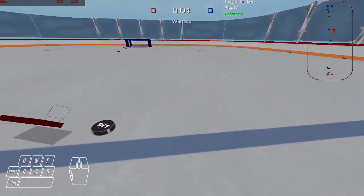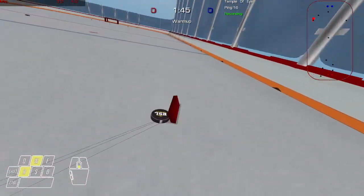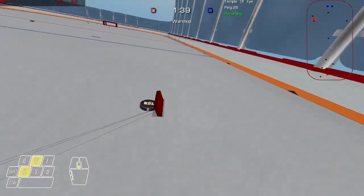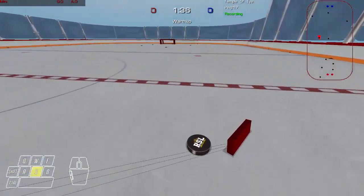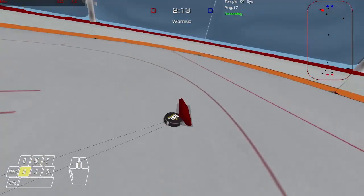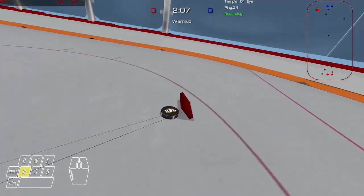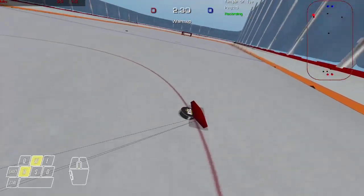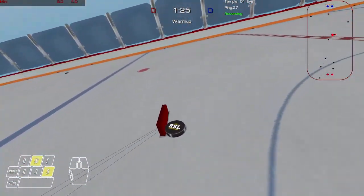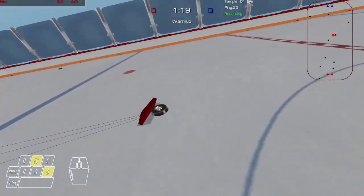Once you feel like you've mastered pushing the puck in front of you, start getting a feel for turning with the puck. Start by only turning left, and focus on using the scroll wheel to make micro adjustments. Try to avoid using too much mouse movement to start. Keep practicing turning left until you're able to turn infinitely in a circle. Don't feel alarmed if this takes a little while, but keep practicing. You'll probably even have it pop up on your stick like this too. Experiment with turning in both directions, and get comfortable switching back and forth between curling left and right, and you'll feel much more comfortable when pucks are coming your way in a game.